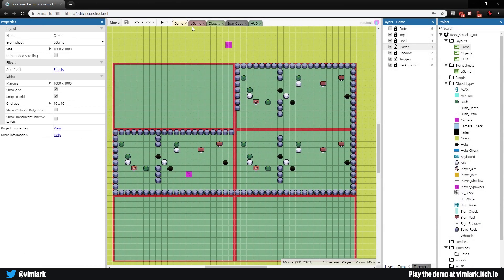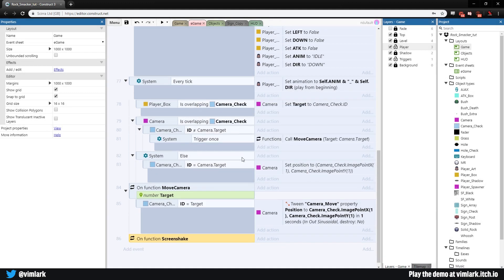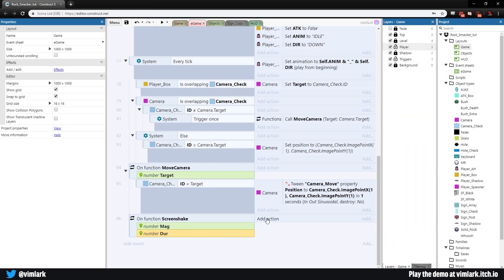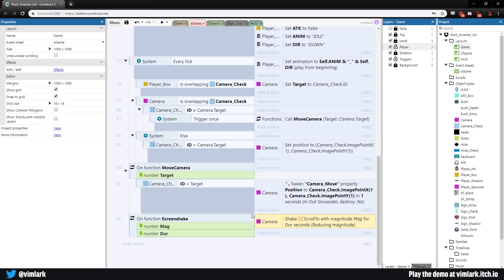As a quick bonus, let's add a screen shake function. Right-click, Add Function — call it 'screen shake', description 'shake screen', category 'camera', no return type. Add two parameters: 'mag' for magnitude and 'dir' for duration, both numbers. Inside the function, add action: camera, Scroll To section — Shake — set magnitude to 'mag' and duration to 'dir', with reducing magnitude enabled.